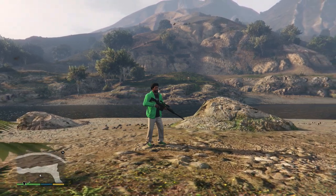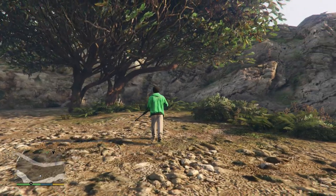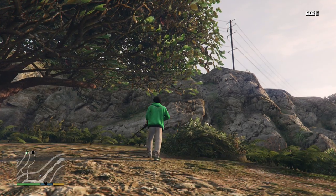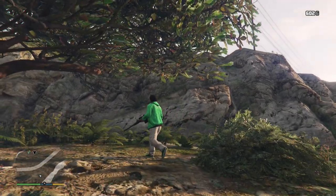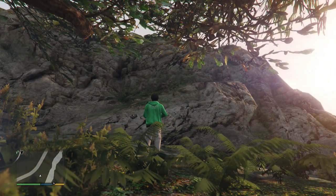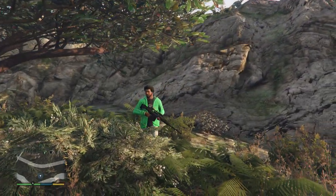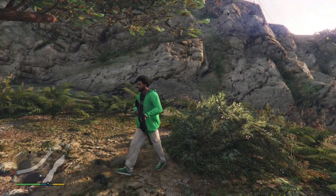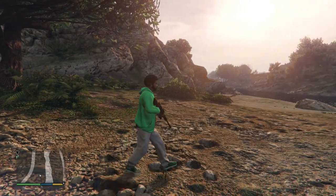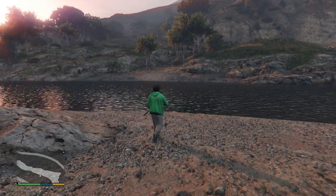Here we are right next to the Zancudo River. This is a location I wanted to point out because in the last edition of the game you could find a hidden grave located right here, but for some reason they decided to take it out entirely. It was kind of an odd unmarked grave - I thought it would have some significance with the Chiliad mystery, but now that it is gone I guess that's out of the question. I'll put a link in the description to the episode where we actually looked at it in the last version.